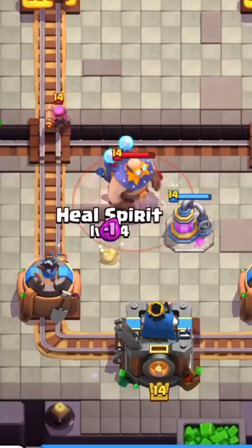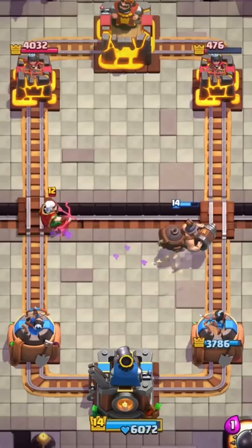Elixir collector is carrying right now and defending everything. The mighty miner is so handsome — he is distracting the magic archer right now.